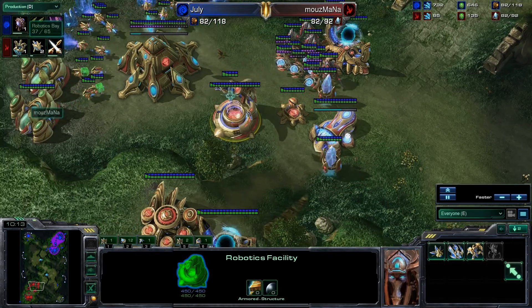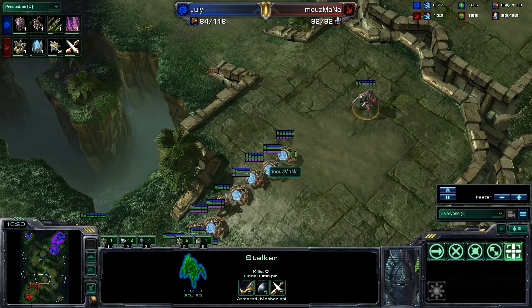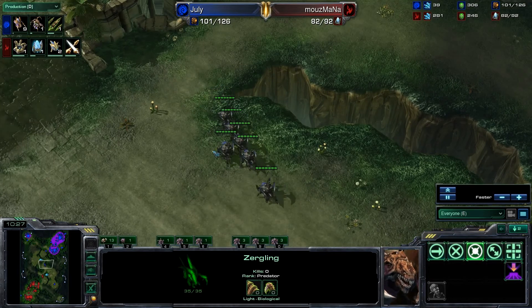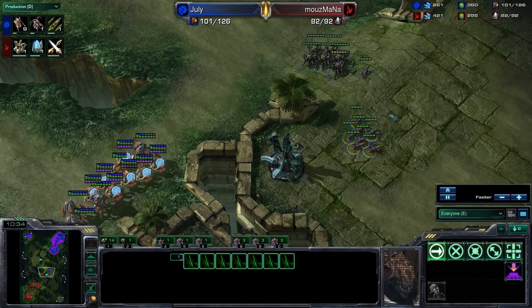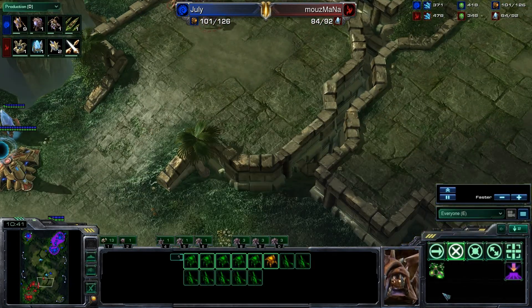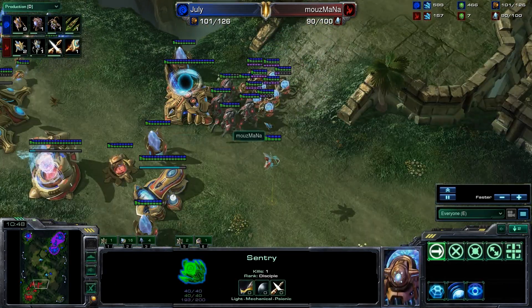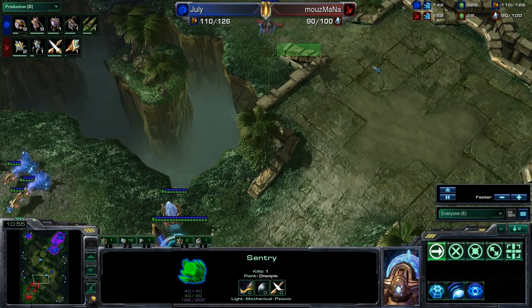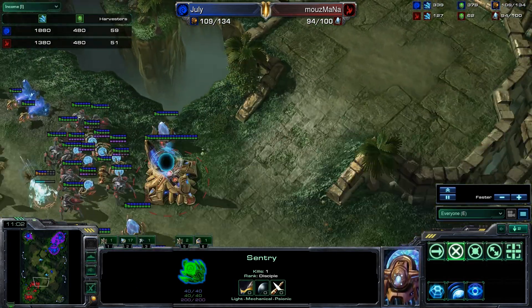We do see a Robo into Robo Facility into Robotics Bay, and a little push from Mouse Mana. I'm not sure how far this push is going to go — he might just be clearing Zerglings out. We do have 6 Roaches here, which isn't really enough to deal that much damage to a force like this. Possibly with the Zerglings he could get a couple Sentries, but probably not a trade July Zerg would like to make right now. Mouse Mana wants to make sure he doesn't get flanked, so he backs off. We see 9 drones coming in, showing July Zerg is staying ahead on his macro.